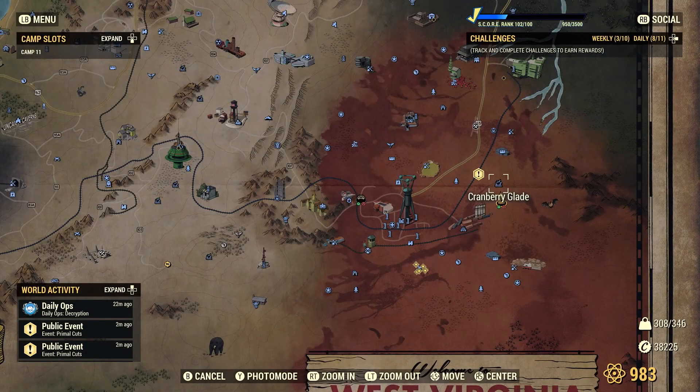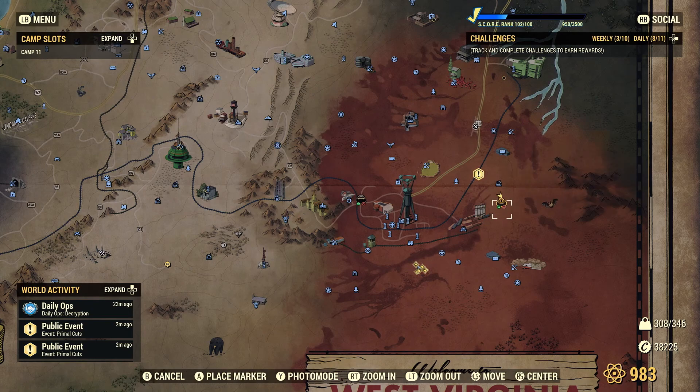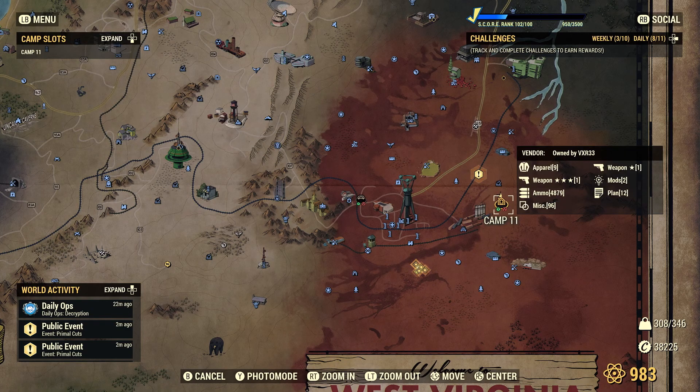The camp location today is right on the edge of the Cranberry Glade, in the mire. The camp location today is in the Cranberry Bog. [Blooper takes fumbling the location name.]